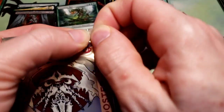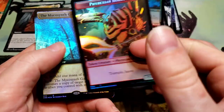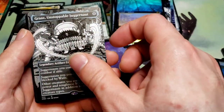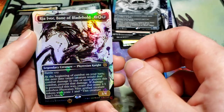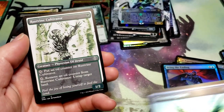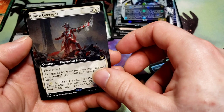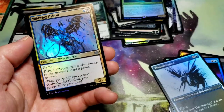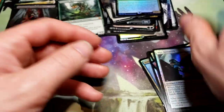Let's open another collector pack here. We got the Rebel token and Phyrexian Horror token, and a Microsynth Gardens - that's a good one. Another guy, another guy, garbage. Oh we got a rare here with Rhea Ivor, Bane of Blade Hold, Phyrexian - oh, Thrumming Bird! Common, Might Overseer, Myricks, Myrick's Nether Rhea, and a Mountain and some other cards - put those in the foil pack pile.